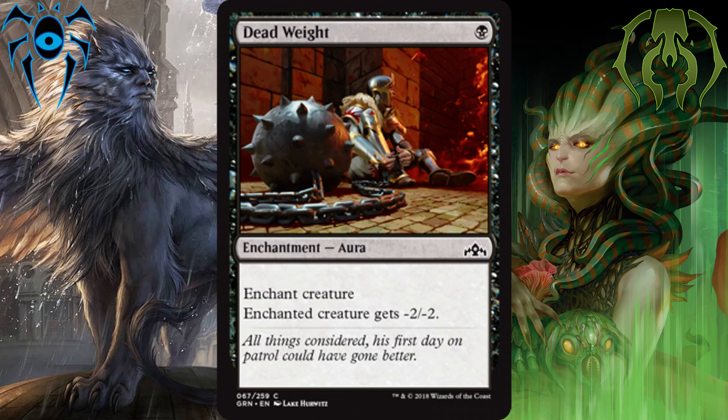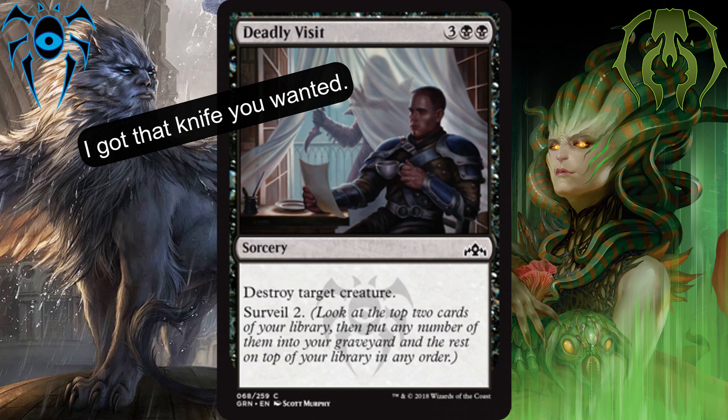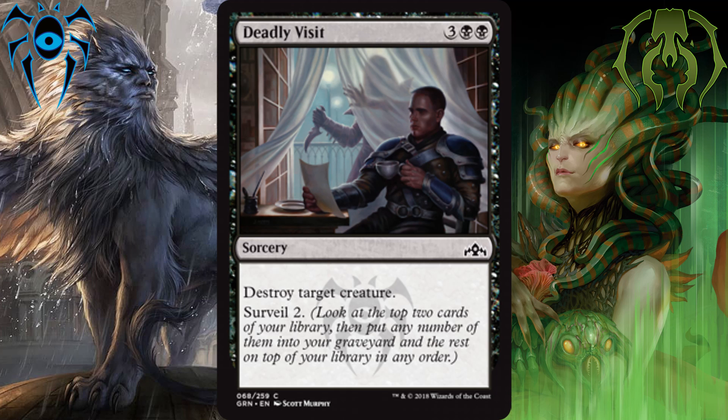That's great value, and that's why it's in the number 2 spot. And the best black common is Deadly Visit. For 3 and 2 black mana, you get to destroy target creature at sorcery speed and surveil 2. For 5 mana, it's just a solid card for limited, and you want to play as many copies as you can get. It is first pickable, and that's why it's the best black common.